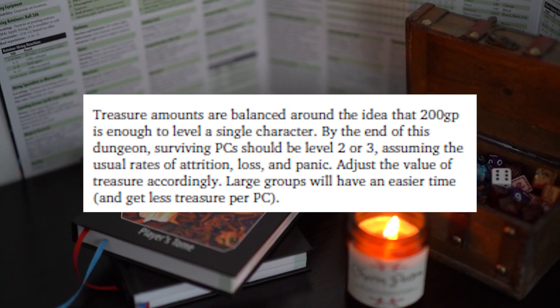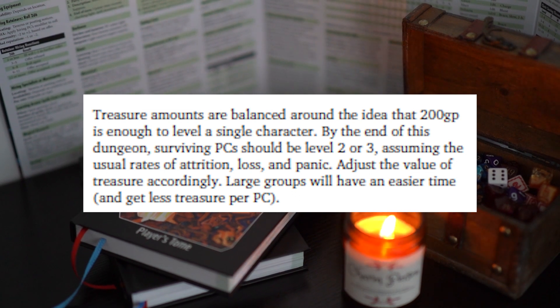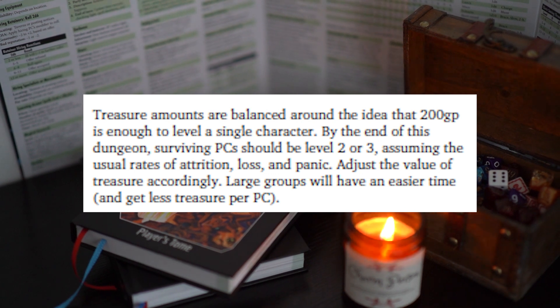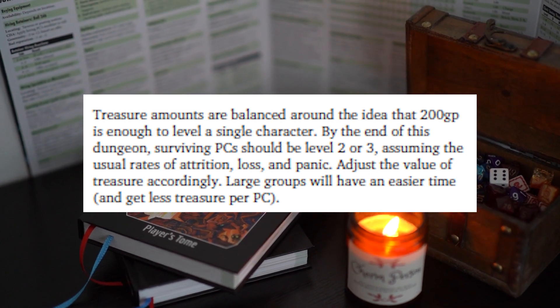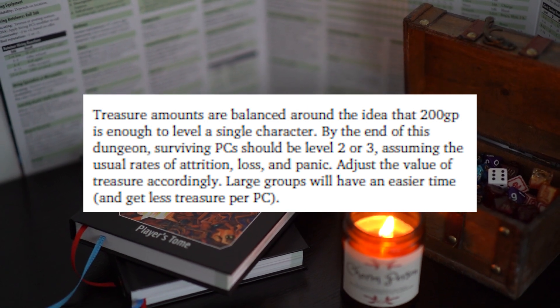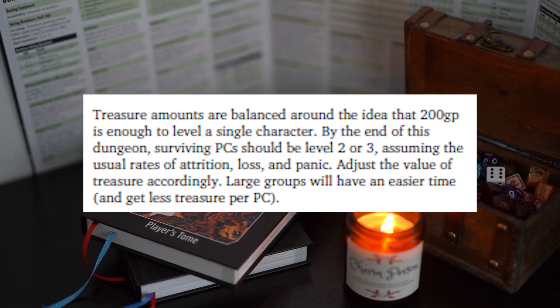The false tomb sadly doesn't have too much gold in it. The book says 200 GP is enough to level up characters, so I increased everything by ten — each amulet, rather than being worth just one GP, I made them worth ten GP. So they got around 70 gold pieces for the false tomb area, which is the first area of this dungeon.